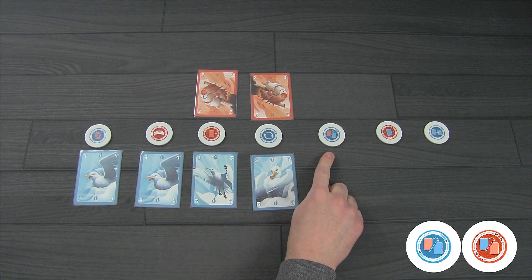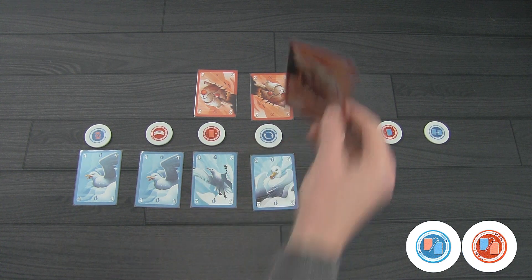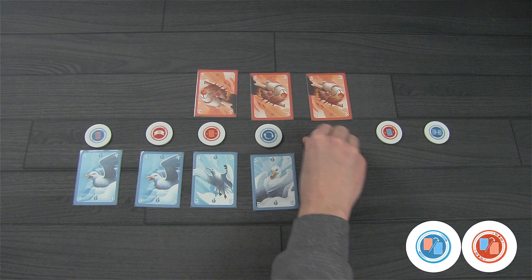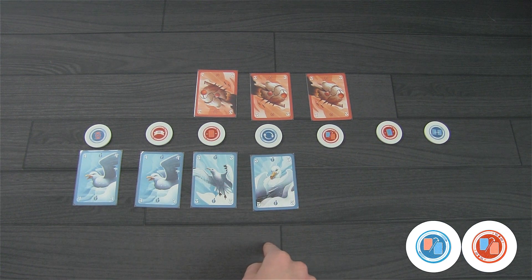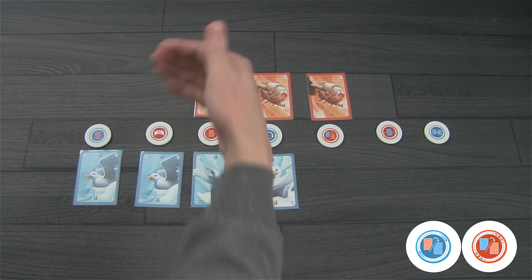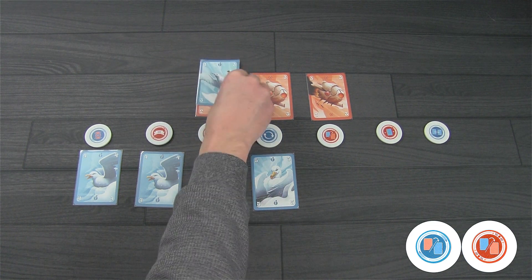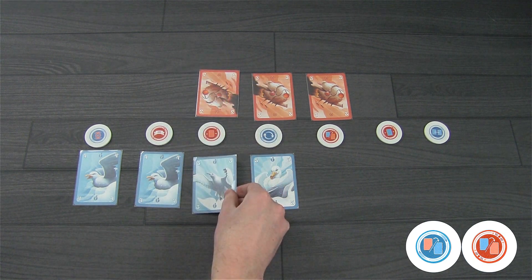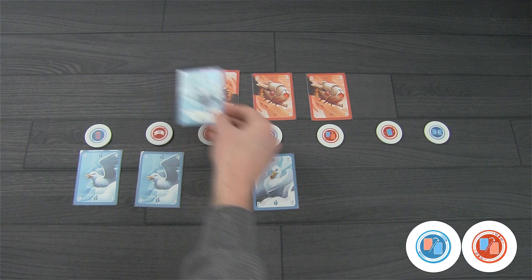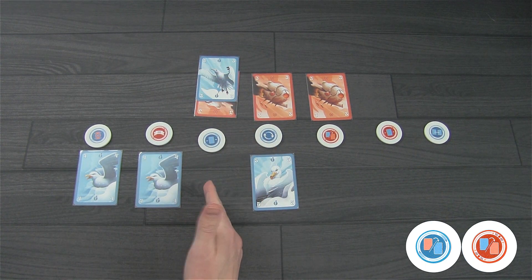Next we have recruiting one of your opponent's cards. The drone player flips that token and picks any one card from their opponent's side, taking it straight across and recruiting it on their own end. It only goes straight across — you can't move the recruited card to a different spot on your side. Remember, you only flip the token if you have control of that outpost.